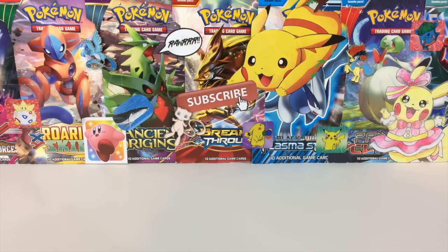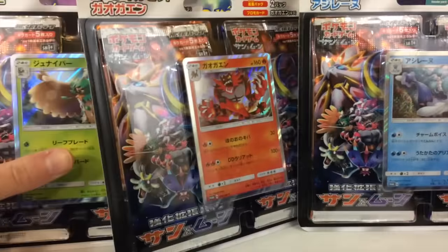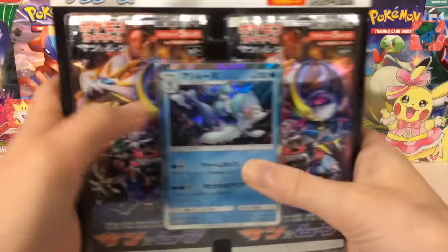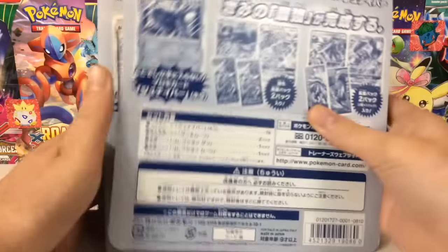What's up, YouTube? Laughing Pikachu here. Welcome back to another video. In today's video we have something really, really awesome to open up. We got three blister packs, each with a promo card featuring the three final evolutions of the three Sun and Moon starters.